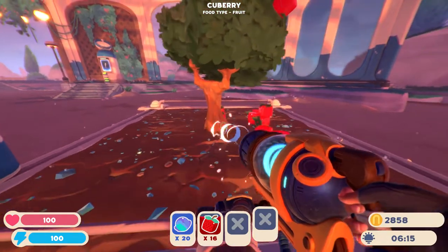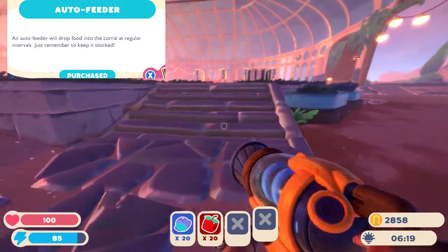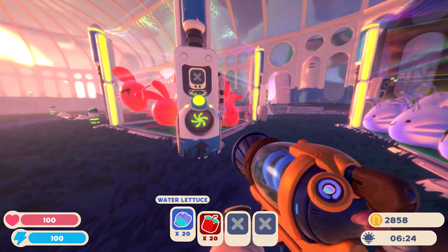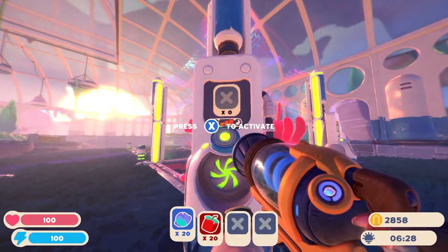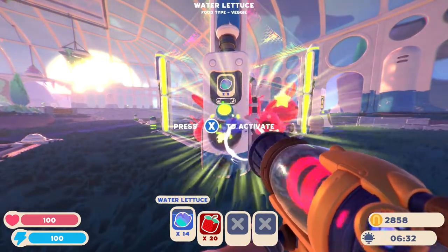After that, we've got auto feeders, and you'll want to get yourself an auto feeder. These are automated machines that allow you to keep food reserves on tap, and will automatically feed your slimes at intervals that you choose. You can choose from feeding them slowly, feeding them at a medium rate, or feeding them quickly. Auto feeders will set you back another 500 coins.